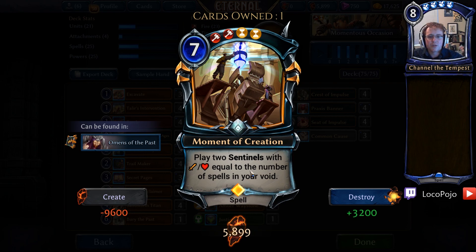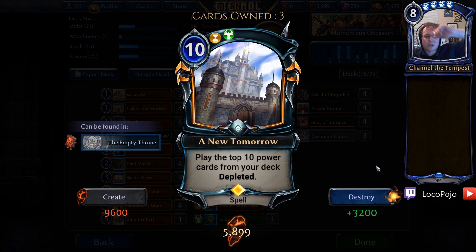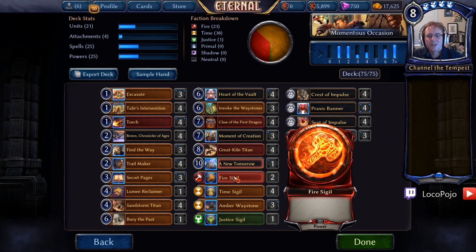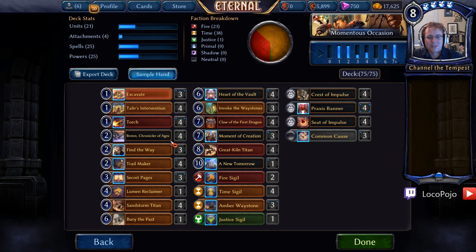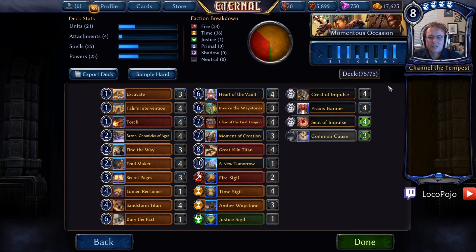Also, the Sentinels are colorless, which means we basically don't have to deal with Annihilates or other things the rest of the deck can be weak to. We also have A New Tomorrow, which plays the top 10 cards from your deck depleted. This gives us no shortage of awesome Invoke targets, means we'll never hit power off of Invoke, and allows us to play out all the stuff we draw off Heart of the Vault or Lavawood Goliath. Basically, all of the stuff in our hand that we'd be glutted on, A New Tomorrow lets us play out in a really big, exciting fashion. This deck has lots of unnecessary legendaries — you can fiddle around with these numbers as much as you like.